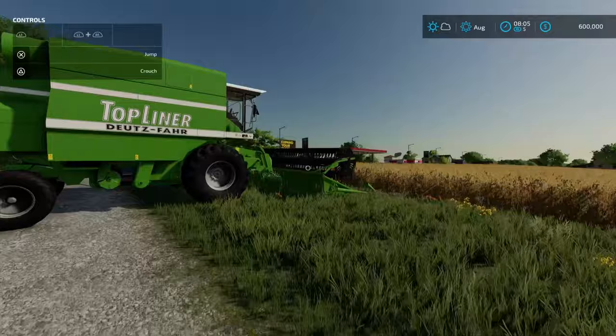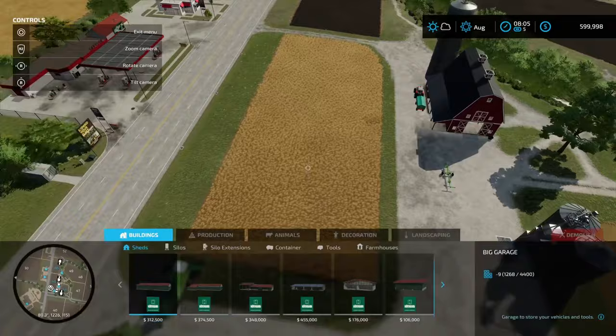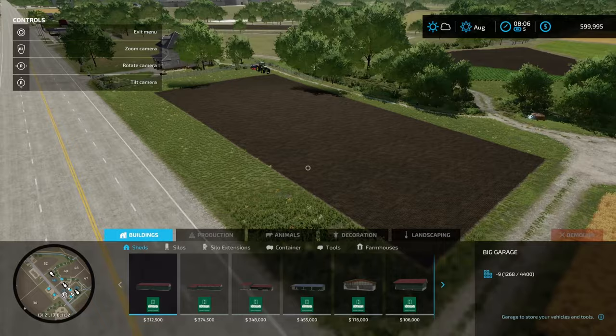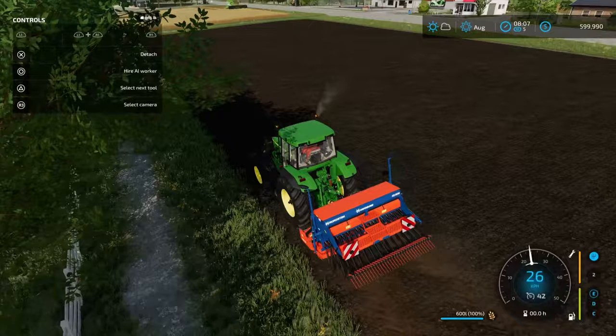We're going to harvest this wheat, so let's connect everything up. In new farmer mode we own fields 45, 46, and 47. What I'm thinking is we're going to plant some trees in field 46. I'm going to grab the equipment, move it off the field, and we're going to plant some trees that we can harvest with a tree harvester - that's going to be our first thing.